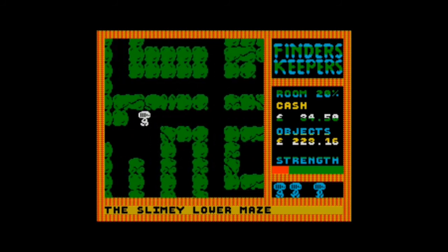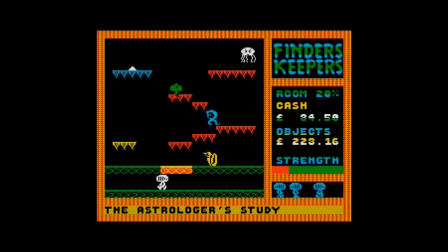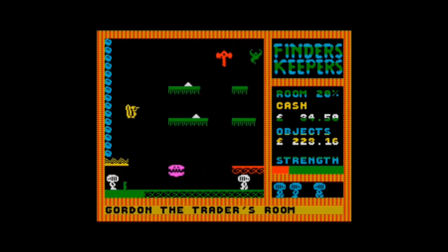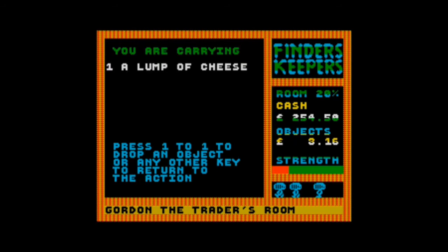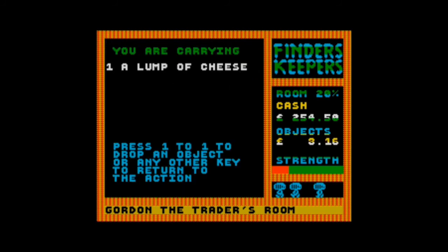I'm not sure there are other traders in this game apart from Gordon. There's the exit — let's get out of here, I've got gold bars. Along the bottom there's less things to kill us. Our objects are worth 220 to us — I suspect the gold bar's worth most of that. Gordon, I've got something for you — I've got a gold bar, look at that! I've got loads of money now — hooray! I just need a Guinevere or someone to take for a date.